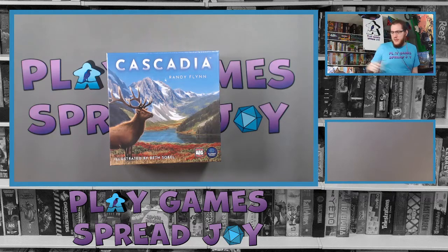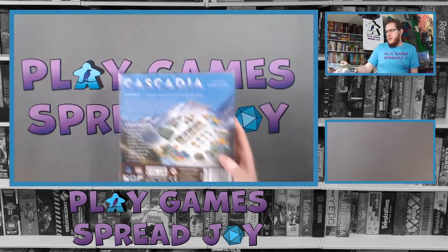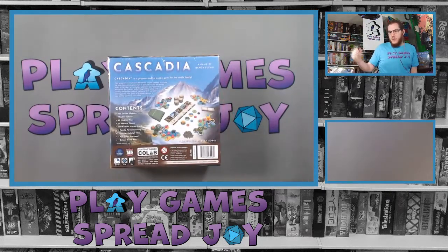From FlatOut Games, partnered with AEG, this is a 1-4 player game. It says it plays in 30-45 minutes, and we're going to test out how long it takes to learn the game as well. Age is 10 plus, so it should be easy to get into, but then have enough depth for experienced gamers to enjoy.